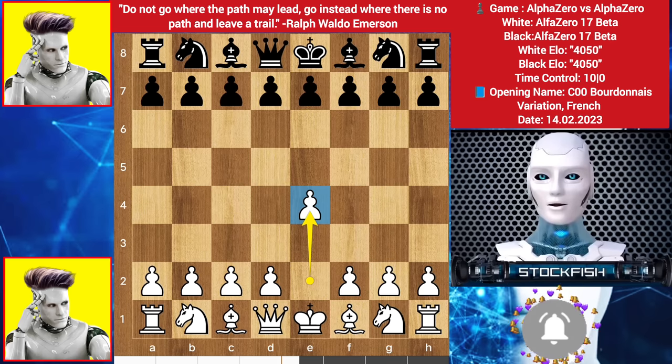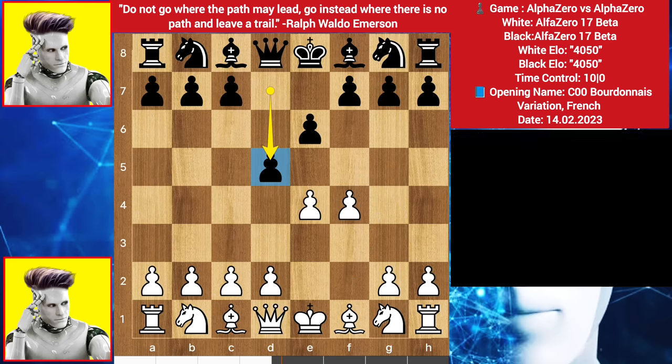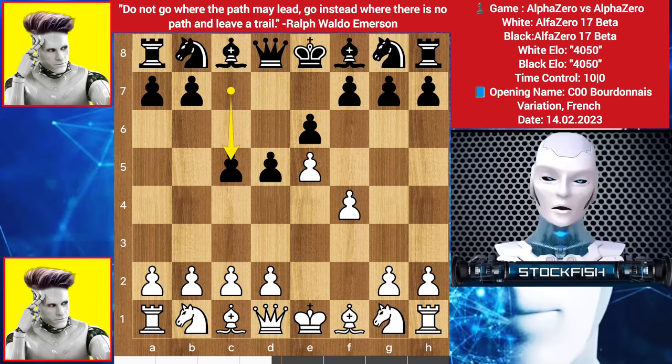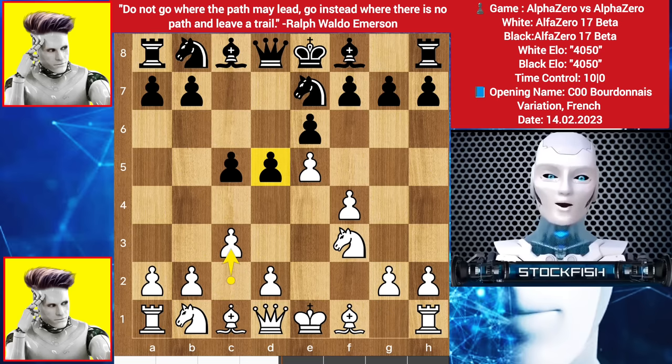Alpha started with e4, we have e6, alpha played f4 — a fascinating move. He is playing his best opening against himself. We have d5, e5, c5 by black alpha, knight to f3, knight on e7, and we have c3.